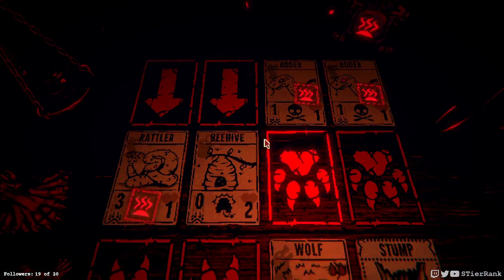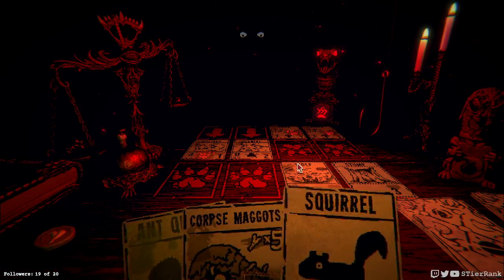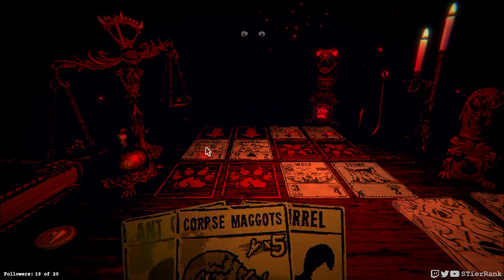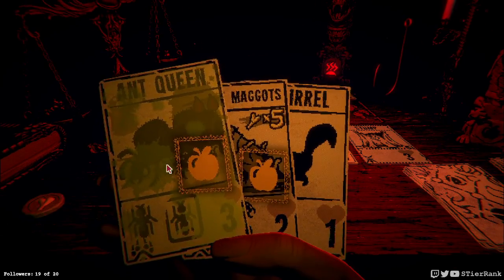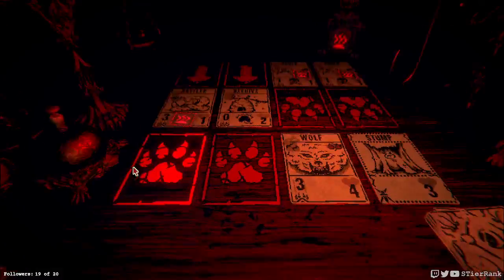Unfortunately we have an adder incoming. I think I need to yank the cards over and see what we can do about this, because they're going to get plus three — and then the stump's going to get hit. I will have corpse maggots come out, but I guess we can wait one more turn and see if we absolutely have to yank a card over. Okay, looks like we do need to. Ant queen could take out both, and we would have only one damage — so yeah, let's sacrifice these.